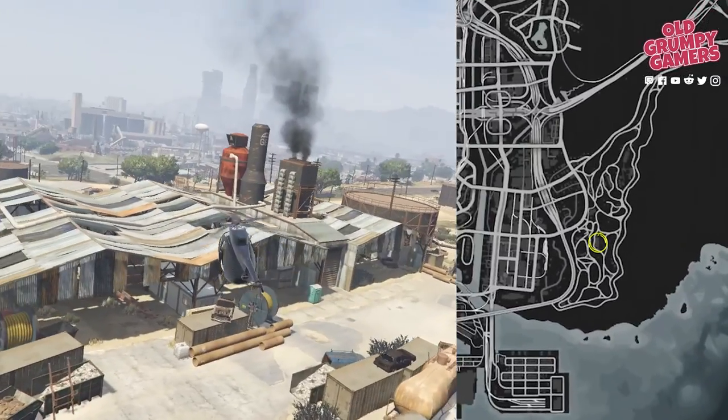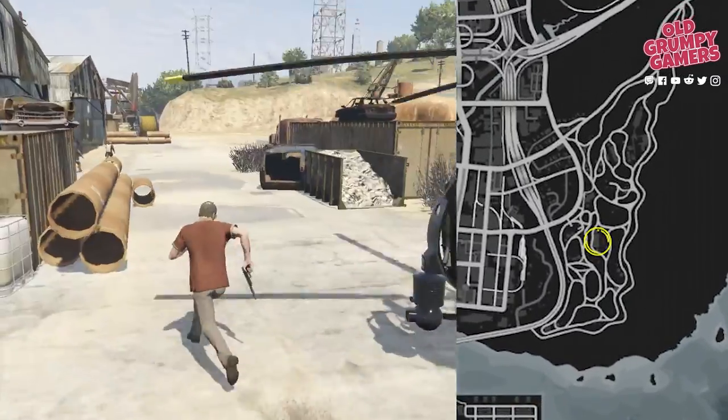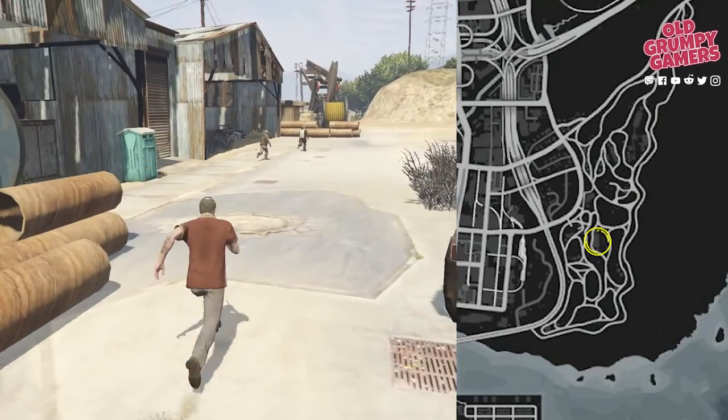Off to the car scrap yard next — one of the silliest businesses in Los Santos. Look for the bus that's been chopped in half in the shed with the porty potty in front of it.